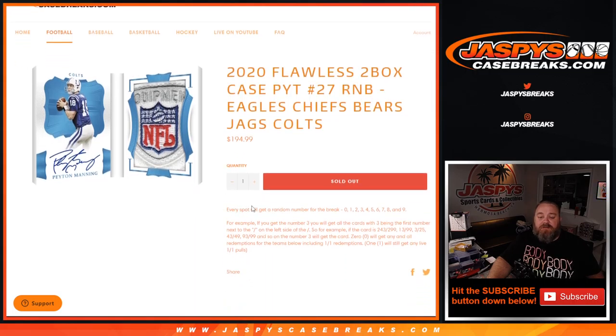It works just like every other random number block where every spot gets you a random number for the break between zero through nine. For example, if you get the number three, you'll get all cards with three being the first number to the left of the slash for the teams in the random number block.